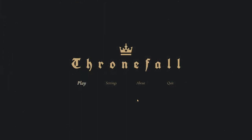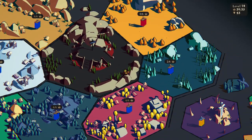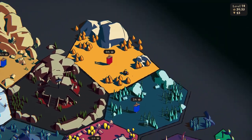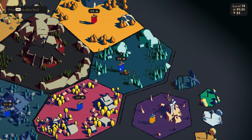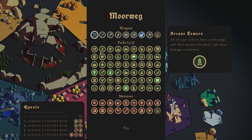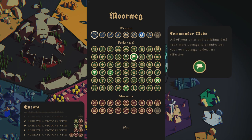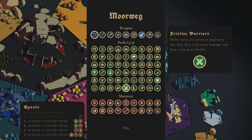Welcome back everyone to an episode of Throne Phone with me, Dr. Munchkin. Last time, if you've been following along, we've been handling the official release - there are three new levels, which is amazing. We've been working on Morwig, which brings in the dead, a bit of recruit, and other things. Last time we went ahead and completed both A and B quests because we used commander mode, and we also did a crazy berserkers run.